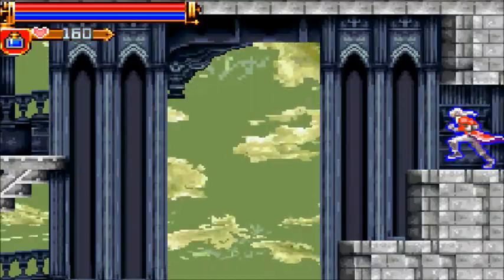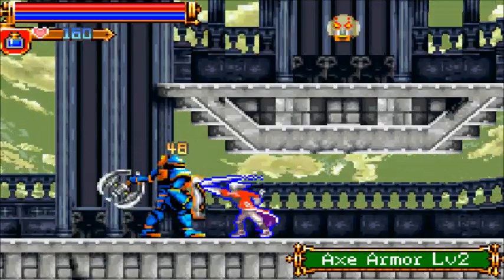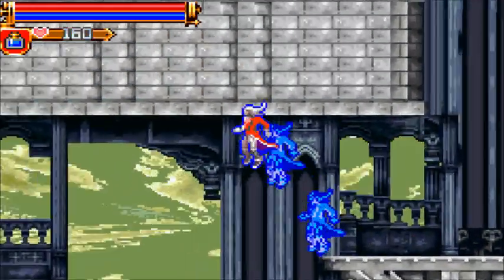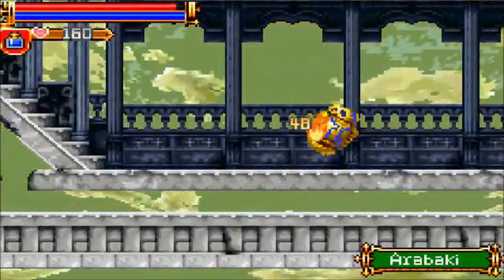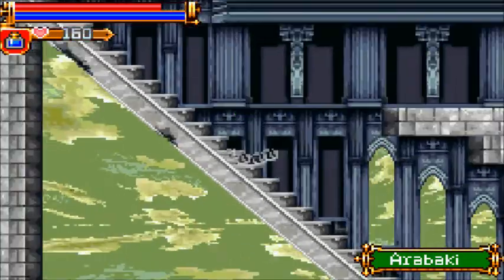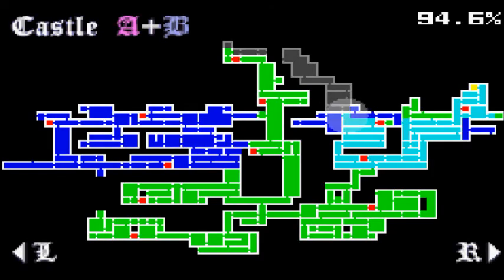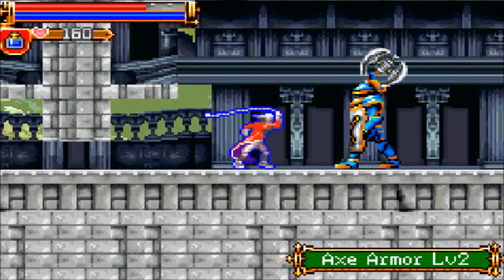Hello everyone, Original Ginger here with part 16 of Castlevania: Harmony of Dissonance. It's been a little bit since I posted one of these videos and did any recording, so I'm not a hundred percent sure where I want to be going, but we'll get there. I was looking at my map and decided I was going to try to loop around this way, since there's just a little bit in this direction I haven't done yet. I'm going to try to fill in this whole region before I move on.